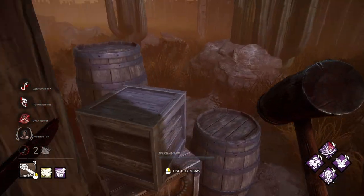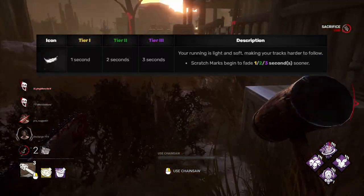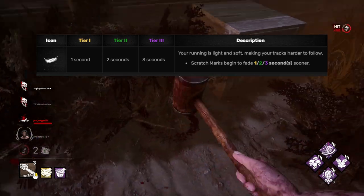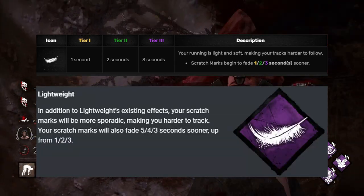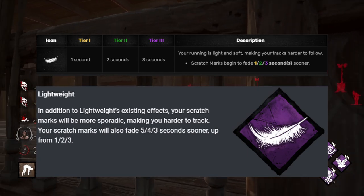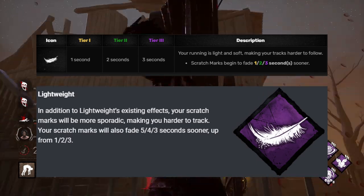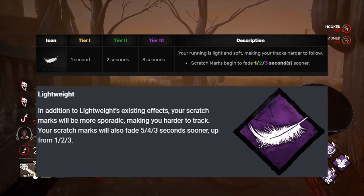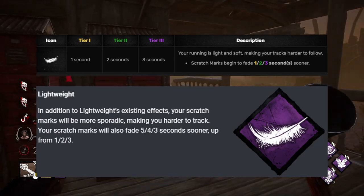Lightweight is such a simple perk that nobody picks it. All it does is make your scratch marks fade away up to three seconds faster than normal. The rework is going to make them fade even faster — up to five seconds sooner — and make their scratch marks more sporadic so they'll be harder to track. Still not sure if this will ever be worth the pick, but I'm glad it's getting some love.